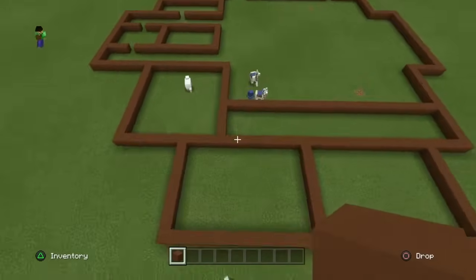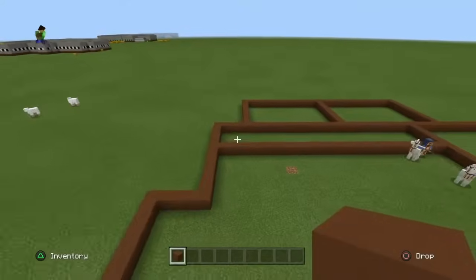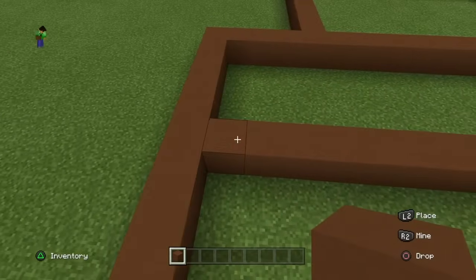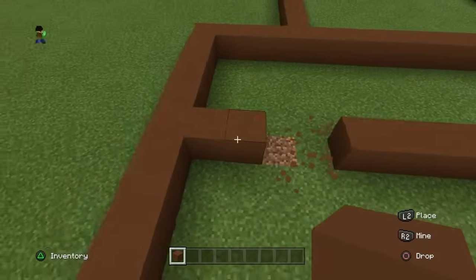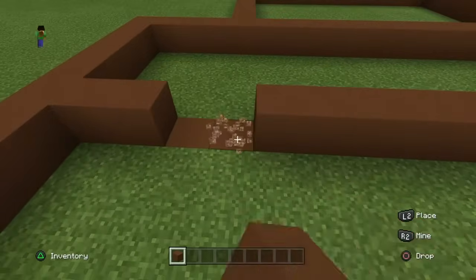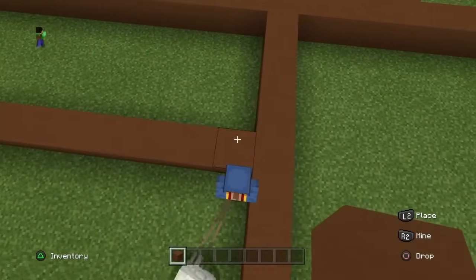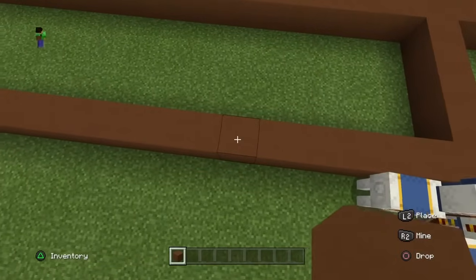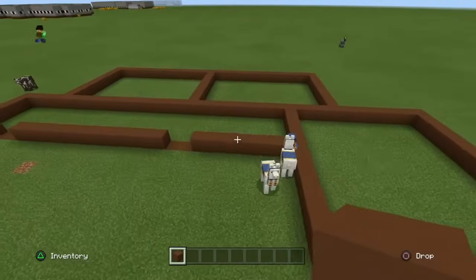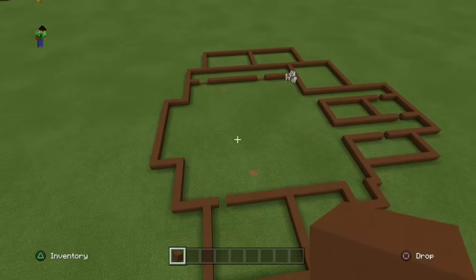Now we're going to put in where the doors are for the bathrooms, hallways, and kitchen. For the entrances on this first hallway, count five blocks over. The fifth block area — specifically the 4th and 5th — are the ones you break for the entrance. Then down here, count ten blocks, and the 9th and 10th are the ones you're breaking. Then count three more blocks and the 4th and 5th are broken as well.